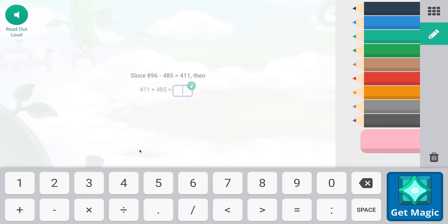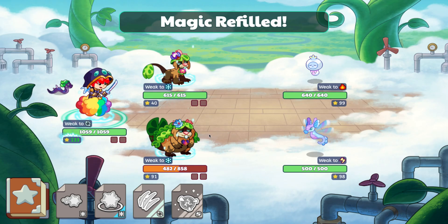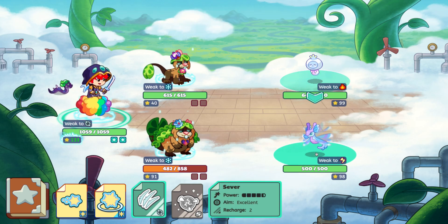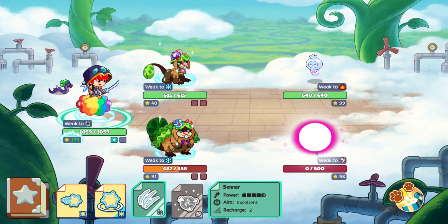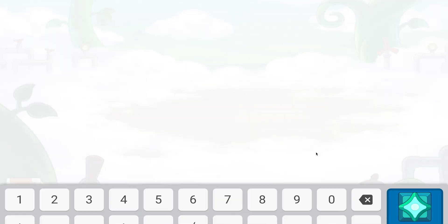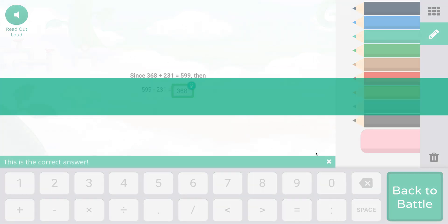I never really thought anything like this would be added to Prodigy. As we are taking out these pets, they're being added — boom, it's added as a common, which is crazy. So every single time you defeat a pet it's going to be added. I wonder if this is in the Dragon Isle as well — I'm gonna have to test that.